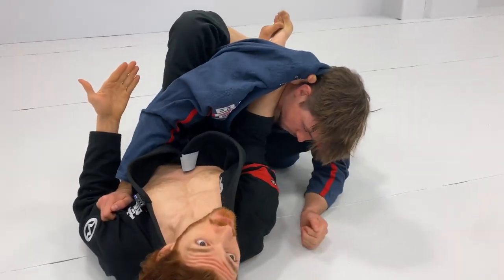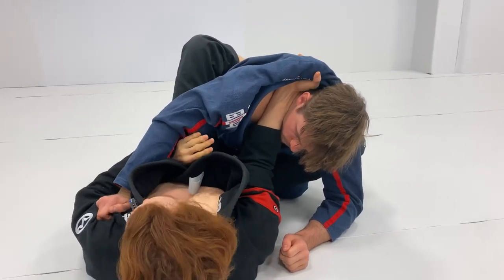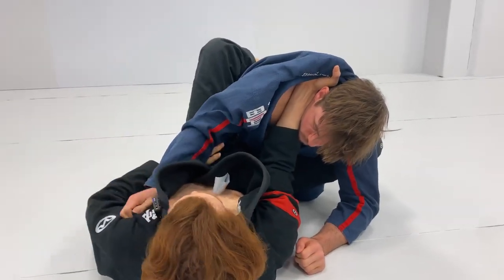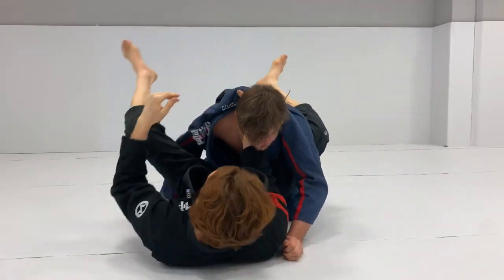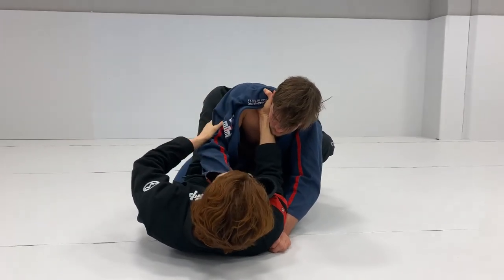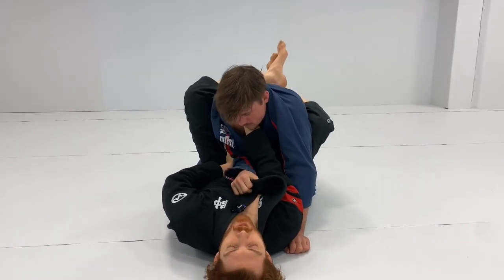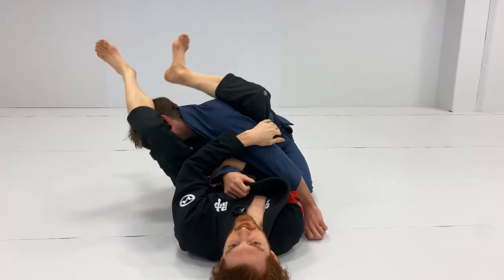When I have my elbow pinned to his chest, it's very hard for him to re-pummel. This makes it easy to start attacking. Often I'll pummel his wrist and go for a triangle choke, or if he switches his forearm to my chest, I grab the elbow, push it to about my belly button, jump up, and start progressing to a high guard attack.